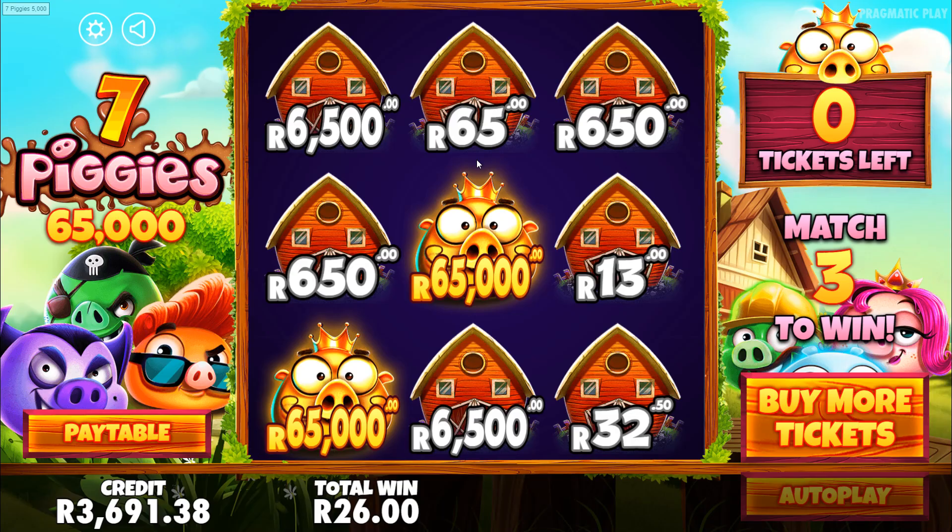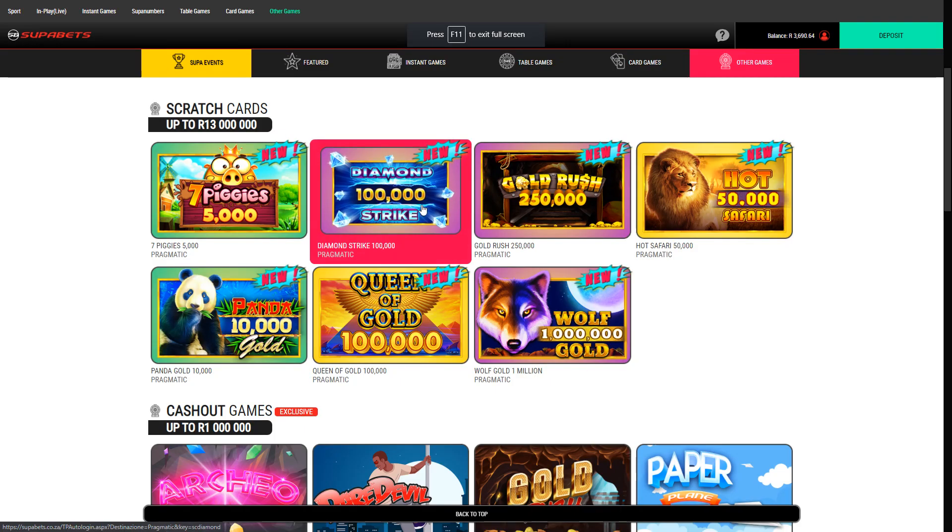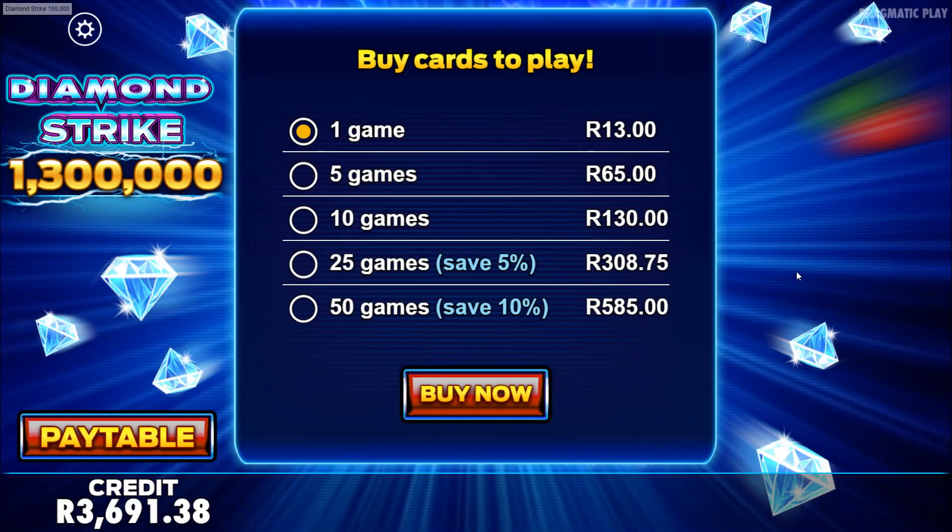Let's jump over to one of the unscratched games. I think I'll go for Diamond Strike next — see if we can strike it lucky. The scratch card's not the biggest fan of mine. This is pretty expensive. 25 games at 300 bucks — I don't know if I want to do that considering I'm expecting like a 100 Rand return. But let's do it. I hope the other games aren't as expensive, but I guess there are some big prizes.